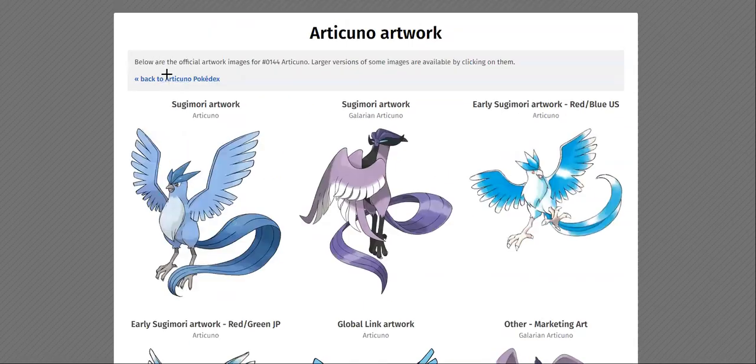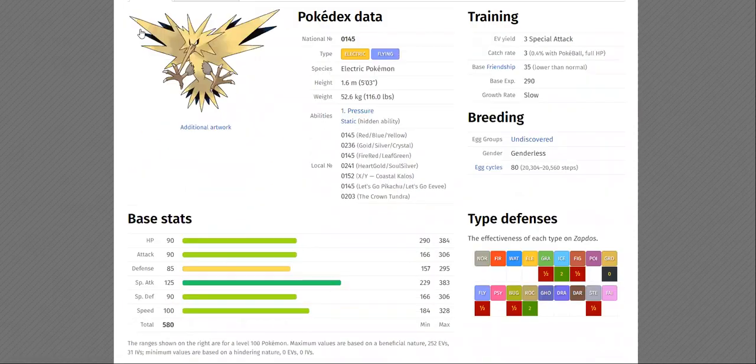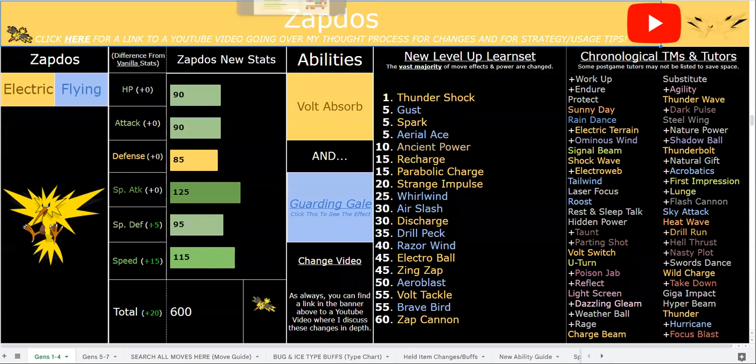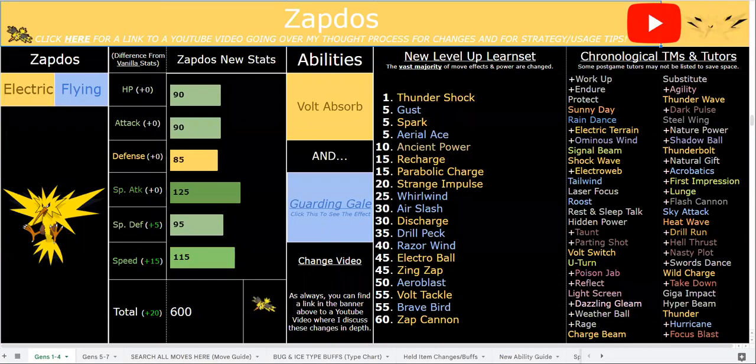Garden Gale does mean Zapdos has no weaknesses, and people are going to pog in the comments — 'oh my God, no weaknesses, he's so good.' I personally am of the opinion that having no weaknesses is a very, very overrated trait. It's not bad, obviously — it's a nice thing to have — but I would much rather have other defensive qualities as well, like resistances, especially in a ROM hack. By the way, Zapdos has plenty of those because Electric/Flying does have a very good amount of resistances, and very useful ones at that.